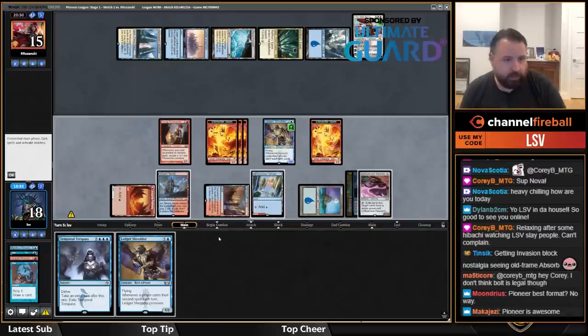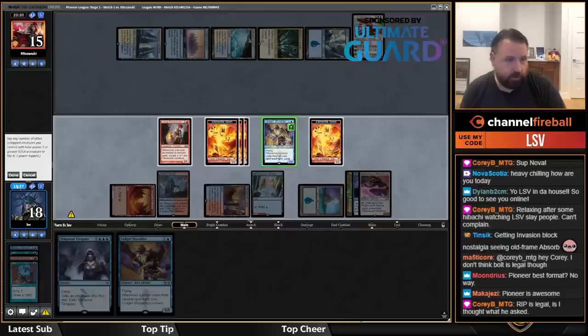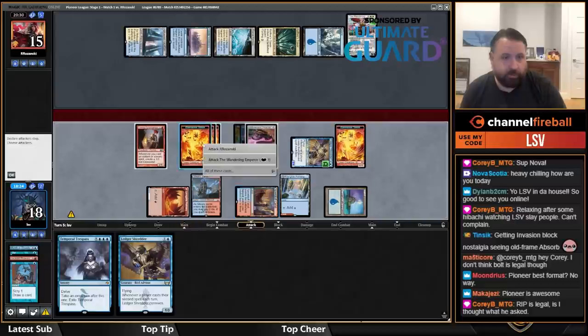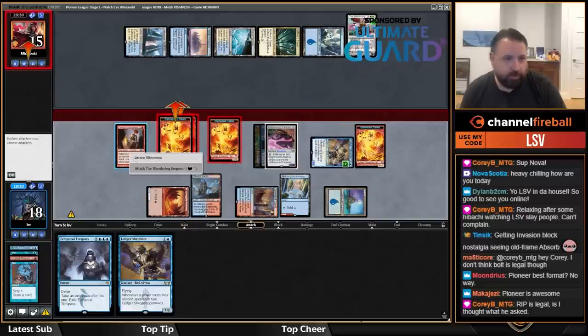I'm going to put Galvanic Iteration on the bottom. I'll crew with Ledger Shredder — I'm not going to play another Ledger Shredder, that's just getting greedy. Attack the Wandering Emperor, attack my opponent.